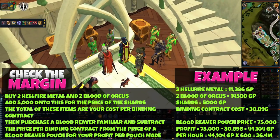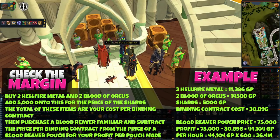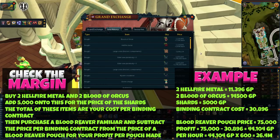I'd recommend checking how much money you can make before doing this method, as prices will fluctuate when more people do it. Head over to the Grand Exchange, buy two Blood of Orcus and two Hellfire Metals, see how much they cost, add 5,000 for the Spirit Shards needed to make them, and then check the price of a Blood Reaver Pouch. Work out the difference between the pouch price and the cost to make a Binding Contract — that's your profit per pouch — then multiply by 600 for your hourly rate. For example, if you're making 10,000 profit per pouch that's 6 million an hour; 20,000 is 12 million; 30,000 is 18 million. Make sure you check all item prices before starting the method.